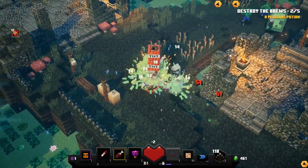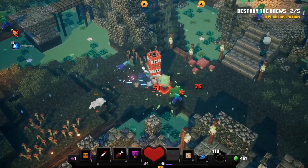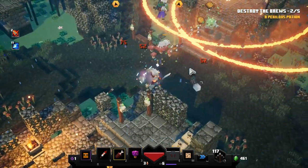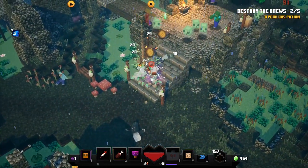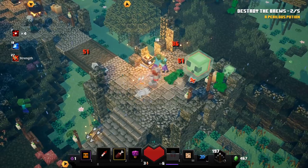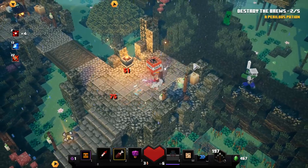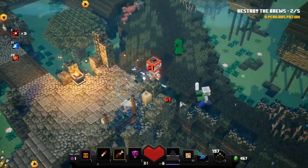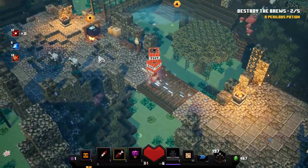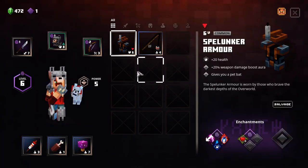Might need to drink a health potion there. I'll throw the TNT up there, hoping that will do a lot of damage — and it sure seemed to. A lot of enemies over there, we got into quite a tough position. Let's go kill those vindicators, throw that potion, and see if we can enchant anything.